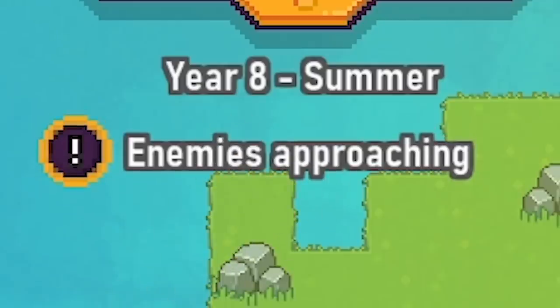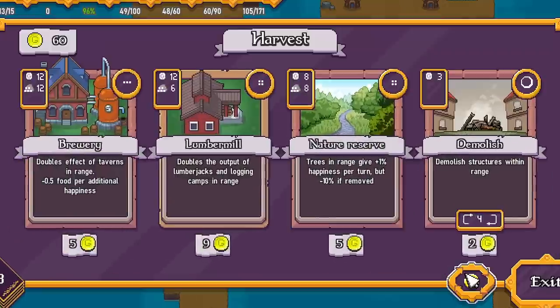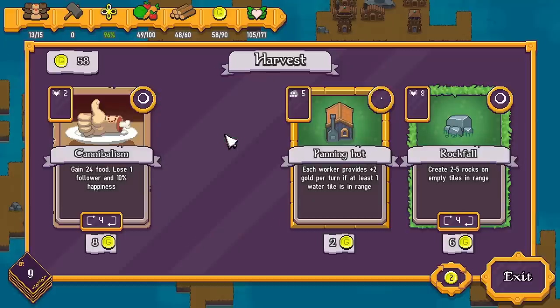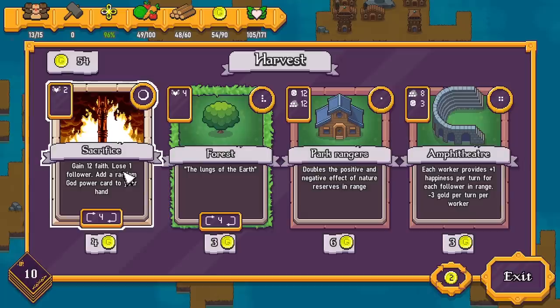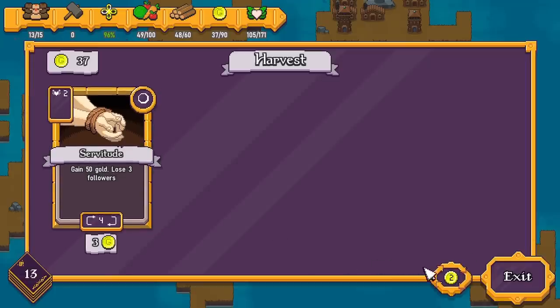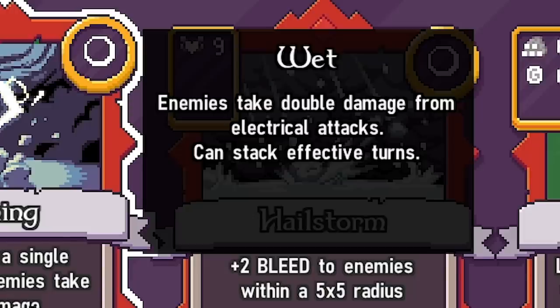Enemies are approaching next turn, so we've got to be a little careful — but I think we're pretty good for now. Let's go to harvest. Re-rolling — cannibalism? Gain 24 food but lose one follower. I mean the guy who that happened to has a thumbs up, so I guess he approved. I might grab the ancient fort and another panning hut. Sacrifice? Gain 12 faith but lose a follower — I'm actually doing alright for faith so I'm not going to sacrifice any of my lovely followers. I might take some foragers and maybe another stone house, some fish. Lightning — three damage to a single target, wet enemies take double, so I assume boats. Yeah, may as well take that.